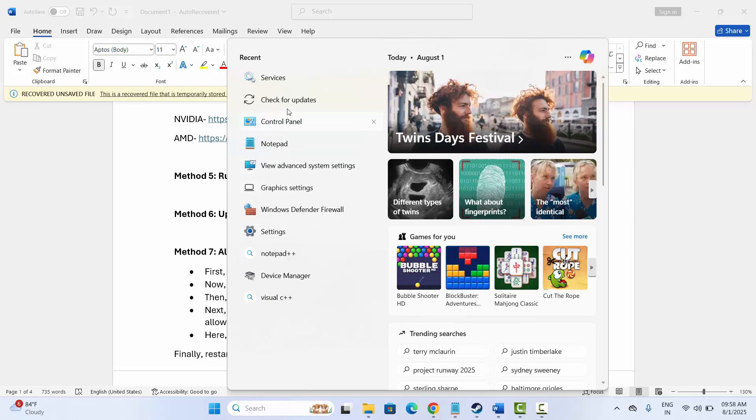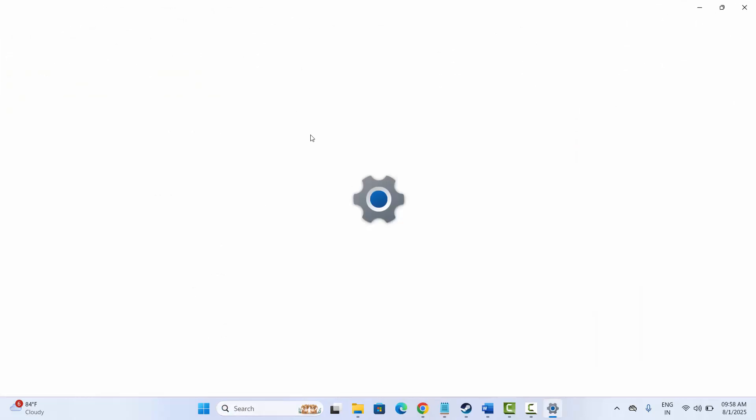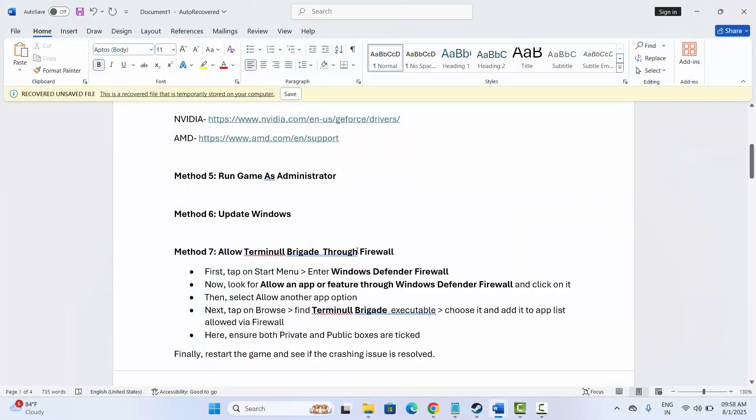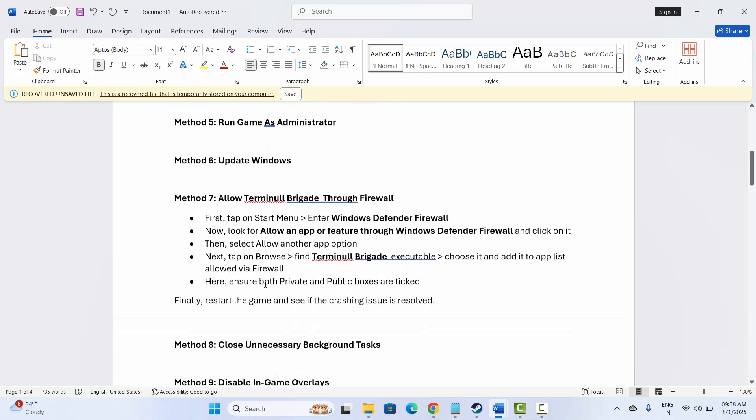If not, the next method is to update Windows. Go to the search option and click on Check for Updates. Check if there is an update available by clicking on Check for Updates. If any update is available, simply click on it, and after updating Windows try to launch the game and check if the issue is resolved.